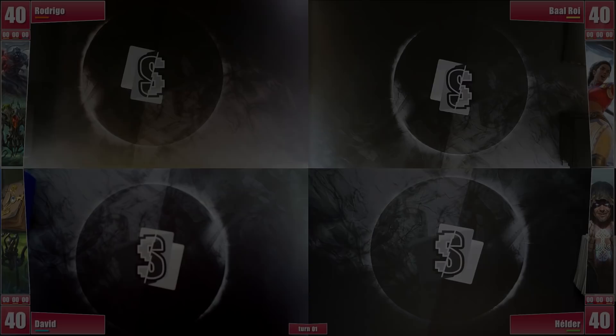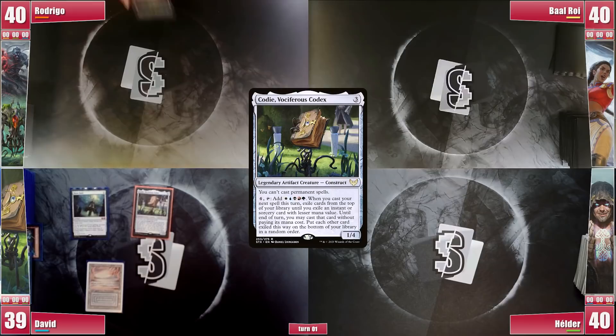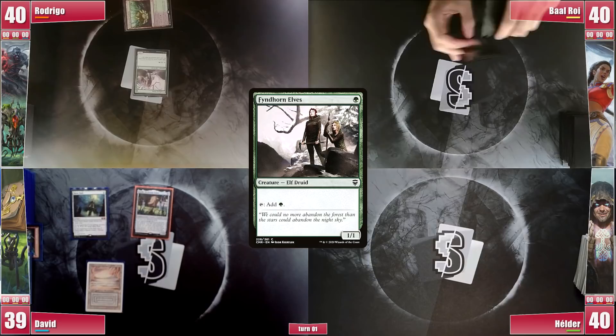David starts the game with a Bloodstained Mire, cracking it for an Underground Sea. He then exiles his Simian Spirit Guide for red mana to cast his Mana Vault, and casts Jeweled Lotus, cracking it for his commander Cody, passing the turn quite set up. Rodrigo plays an Underground Sea and casts Fyndhorn Elves, passing the turn. Baal plays an Exotic Orchard and casts a Mystic Remora, passing the turn.